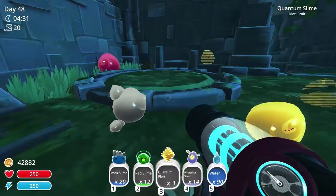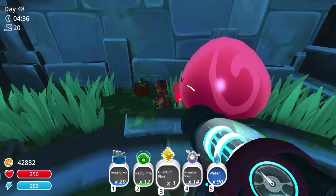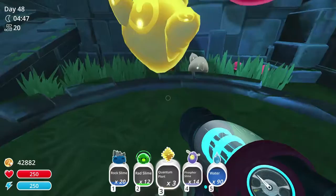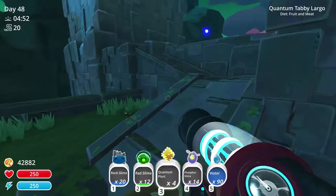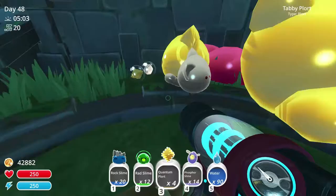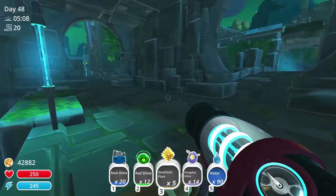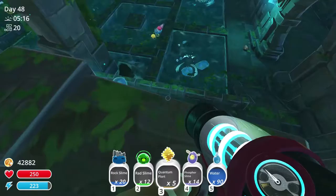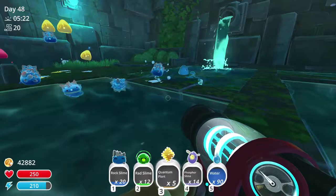Quantum pink looks kind of weird. Maybe we should get quantum plots - collect them. Eat up, I need firefighting. I don't think it just evolved - it's all... You guys do eat the chicken, right? Why did the pink one eat it? Okay, I have five now. I don't actually remember where the portal is - I think it's here. Wait, are there any more slimes here? I see water. Quantum. Rock.